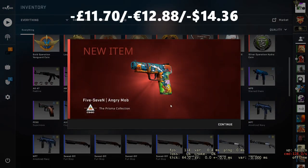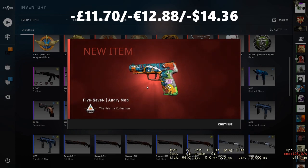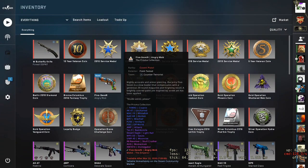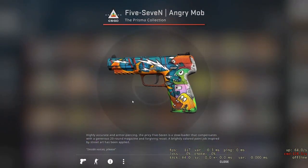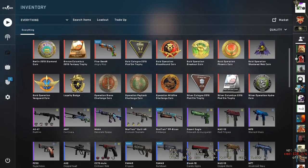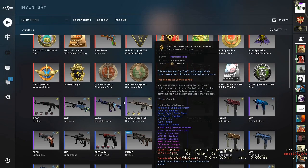That's another fail — that is a 5-7 Angry Mob. I really like it, don't get me wrong, it is a cool pistol. But that's a loss. It's quite a weird skin but it's nice. It's just not good for the profit though.